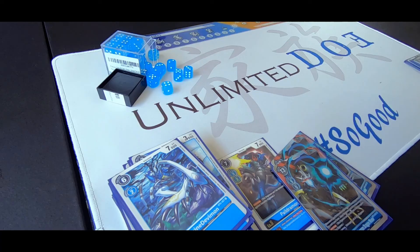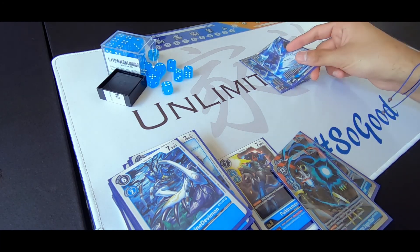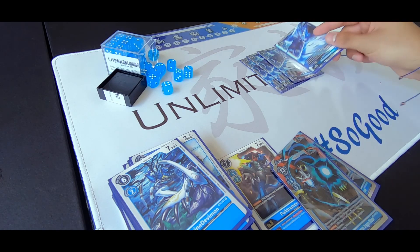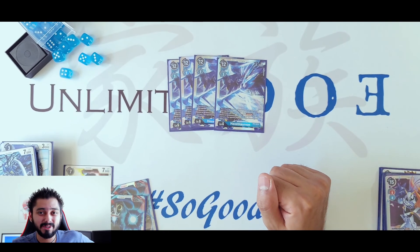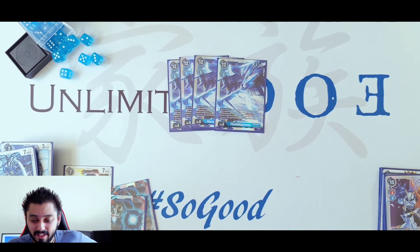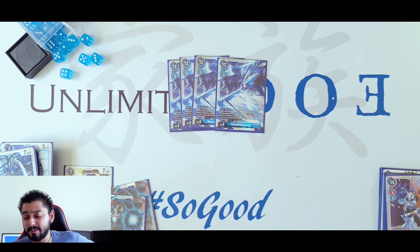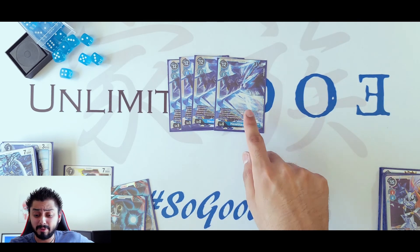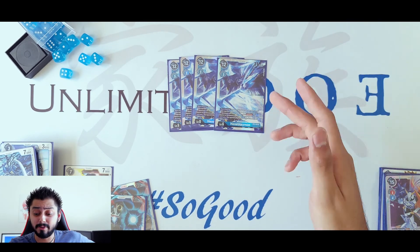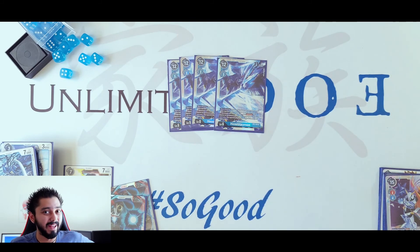For the main event, we're running 4 of the HexaBlaumon. When attacking, trash the 2 bottom Digivolution cards of one of your opponent's Digimon. Also, if your opponent has a Digimon with no Digivolution card, HexaBlaumon gets Jamming too. And on all turns, all your opponent's Digimon with no Digivolution cards can't attack or block. That's really amazing.